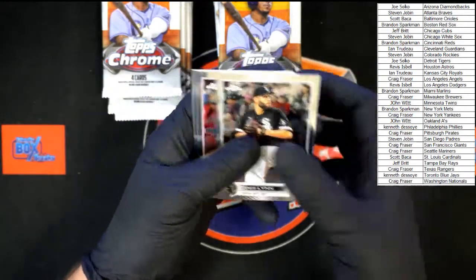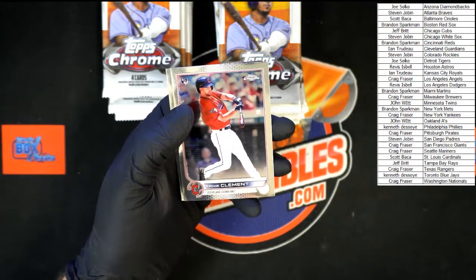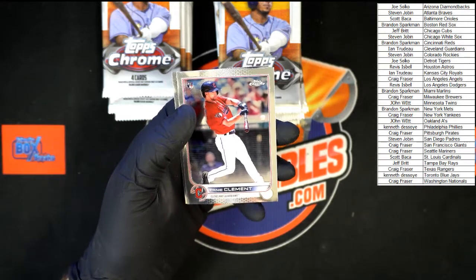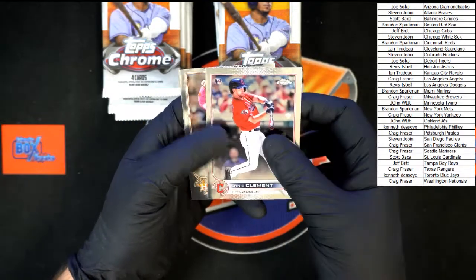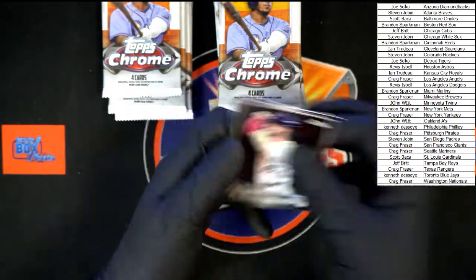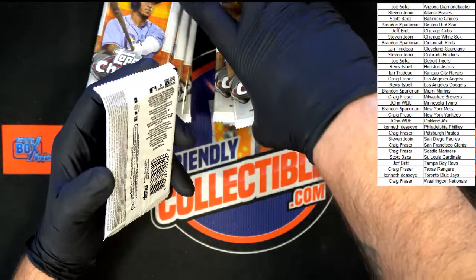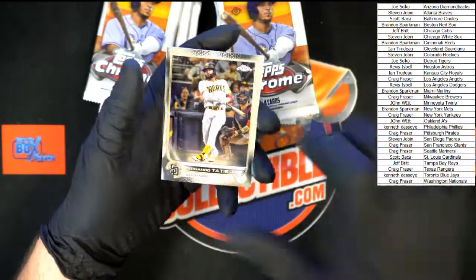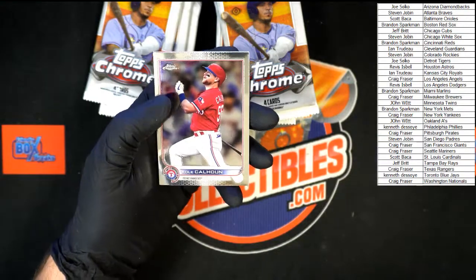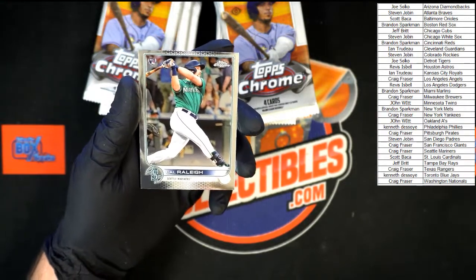Lance Lynn, White Sox. Harper. We should check the number on that gold Springer — actually no number on that one, just wanted to make sure. Ernie Clement rookie going to Cleveland, and Kyle Tucker. Tatis, Calhoun, Burns, and Cal Raleigh rookie for Seattle going to Craig F.